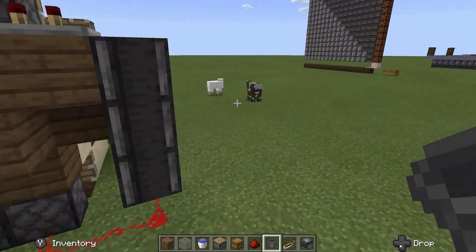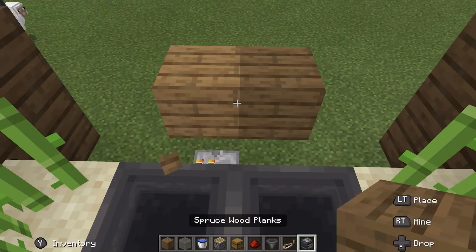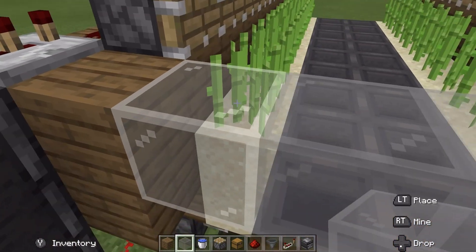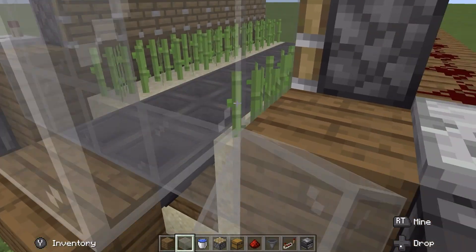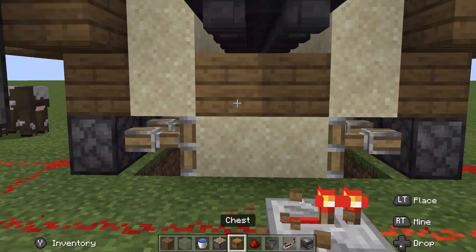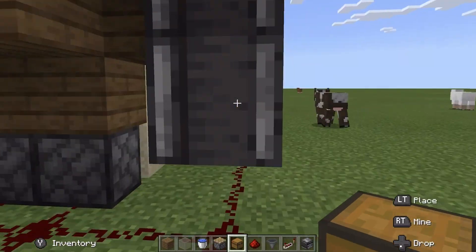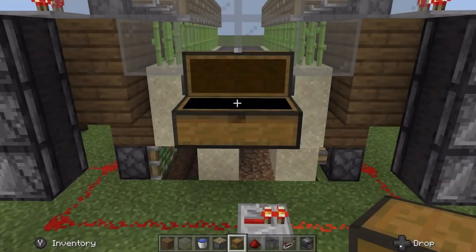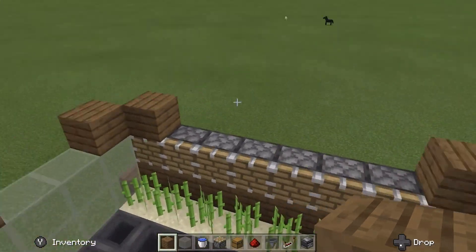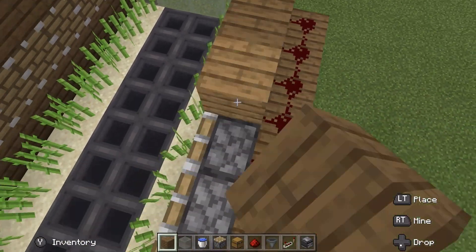Come back around here and place some temporary blocks right here and bring it out one more because you're going to have glass on top of this. Take your glass and just put it on top like so — this is going to improve the efficiency of your farm. Repeat that on the other side as well. Now take your chests and put them right here so that when you flip the switch to turn your farm on all the sugarcane will come into this chest. Place blocks on top of all the pistons and the glass so that no sugarcane can go over.